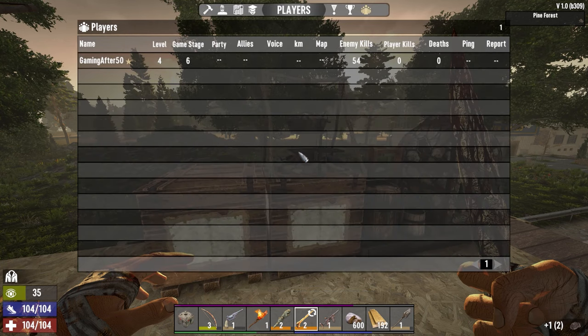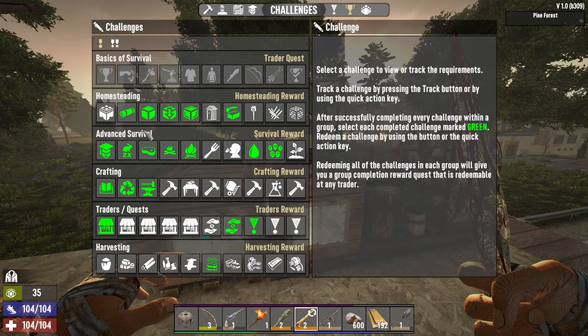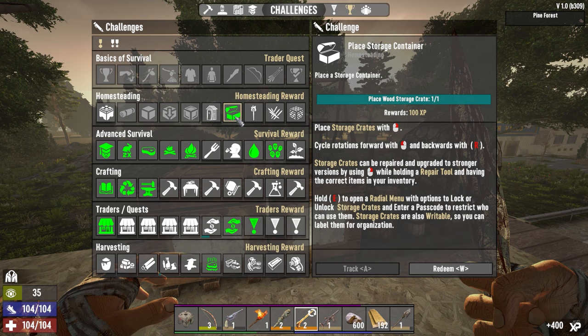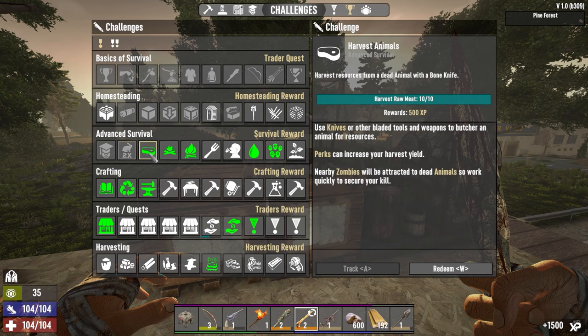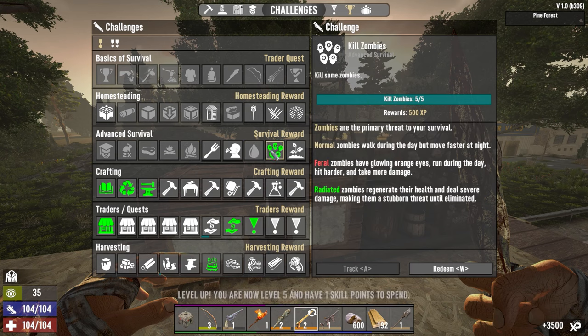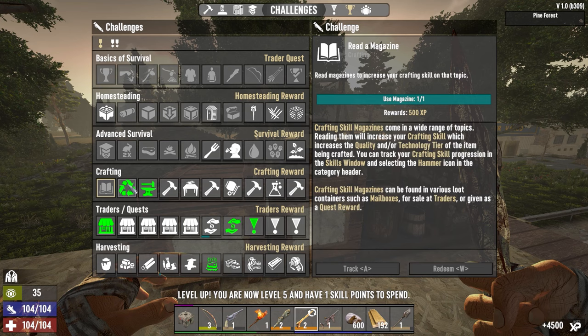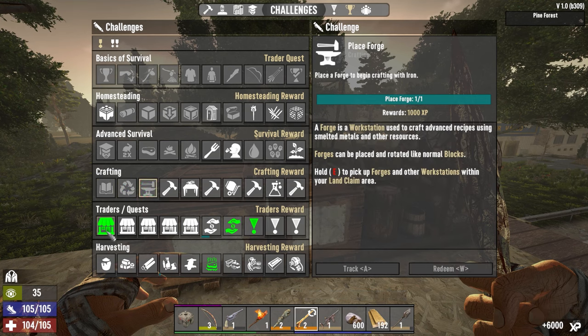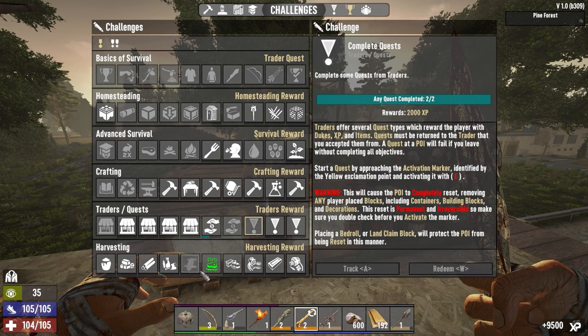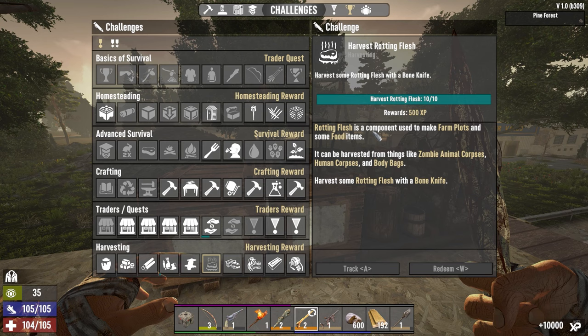So this is what we got going on. We're level four, game stage six. We've killed 57 of them — not very many. Look at all this stuff we've satisfied. We're just gonna go ahead and redeem all these things: place the block, upgrade the block, wood storage, create, kill things, harvest, campfire, charred meat, dew collector, kill five zombies, use a magazine, scrap five items, place a forge — we've done that. Meat trader wrecked — at least they give you something for that. Sell five things to him, complete two quests, harvest rotting flesh — ten of it — we've done that too. That gave us a skill point and we're halfway on the way to the other one.